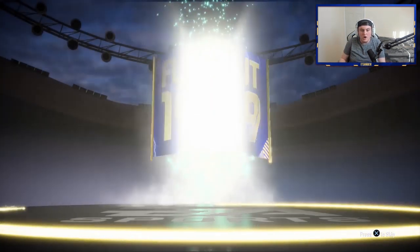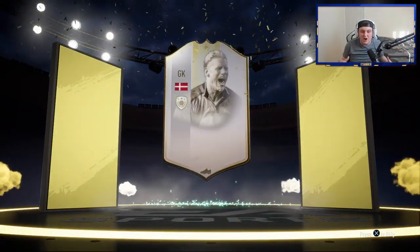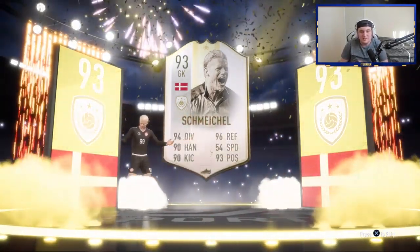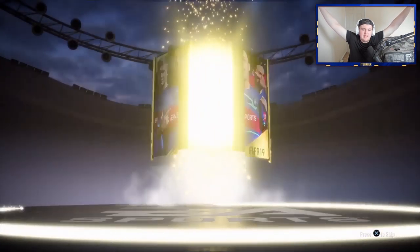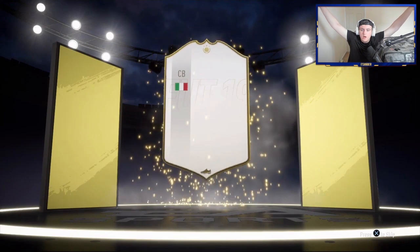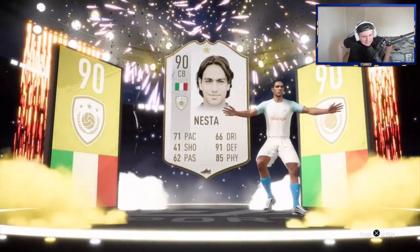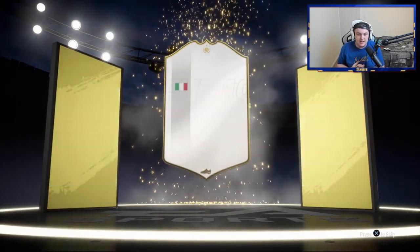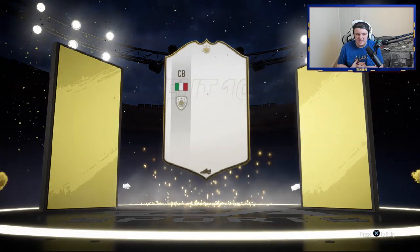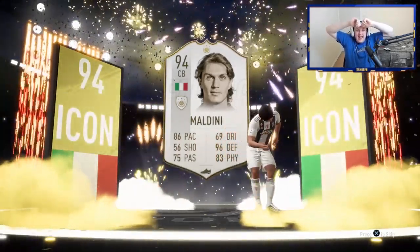We've got another walkout. It's not a blue — it's an icon. It's a moments icon. Oh, why does it have to be you? We finally packed a moments icon, but it's unfortunately Schmeichel. That's still amazing. Here we go, come on EA. Please show us one of the good ones. Italian centre-back — Maldini please. Oh yes! Oh, my word. That is incredible.